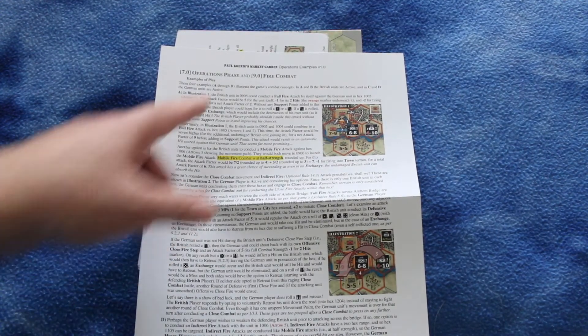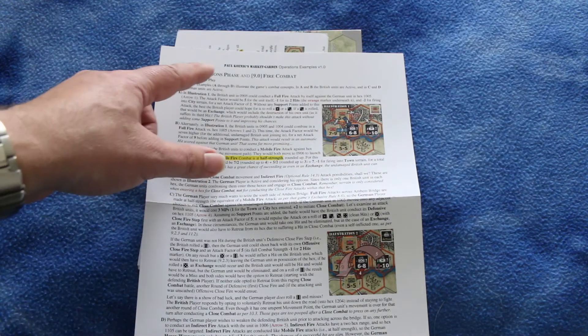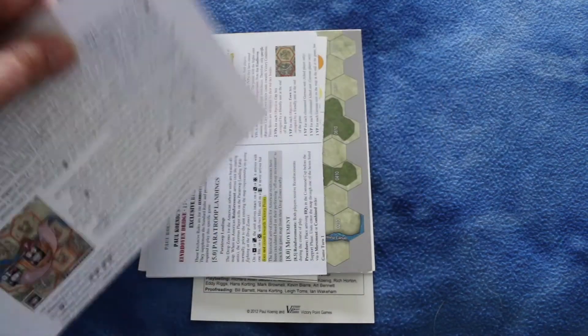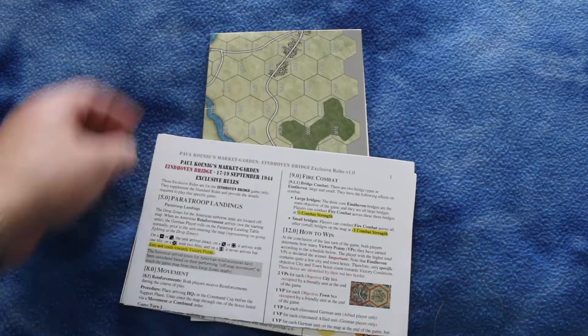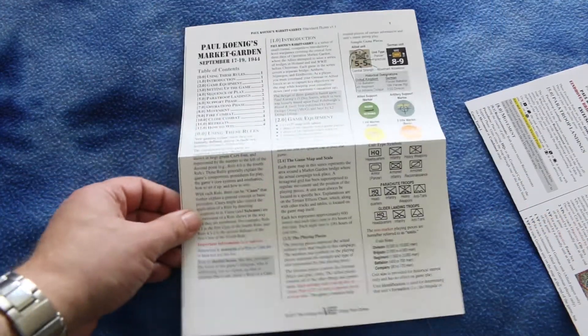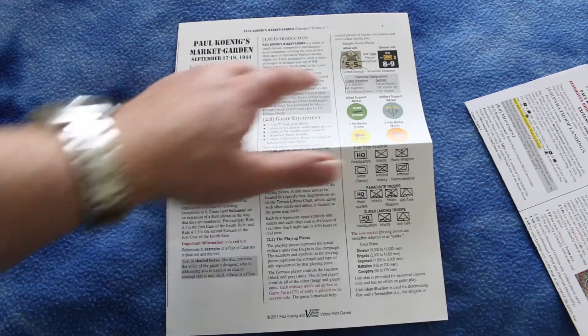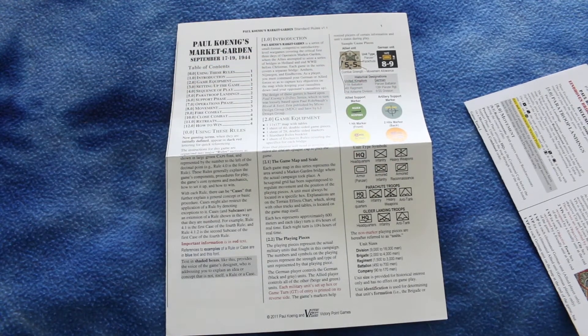This looks like some operational examples — examples for the operations fire phase and fire combat. Here's the standard rules, which look like a pretty short rule set. You've got a combat strength and a movement allowance on your counter.